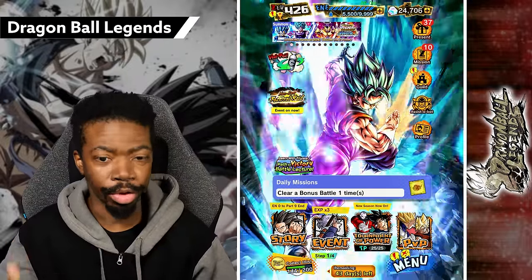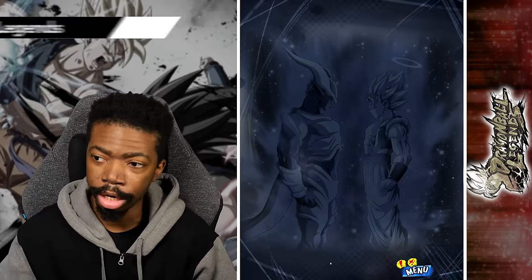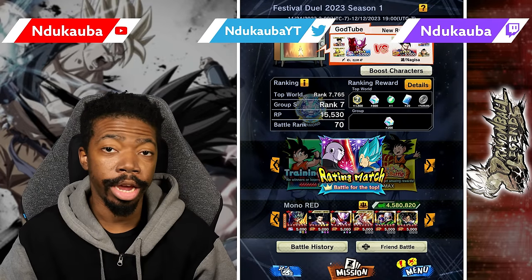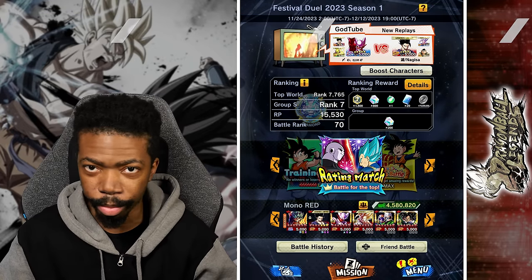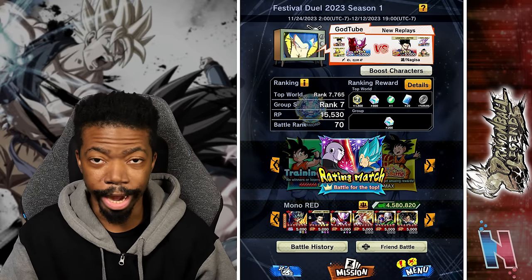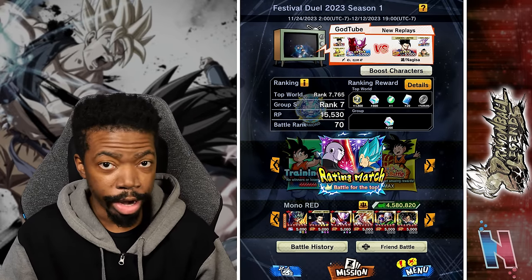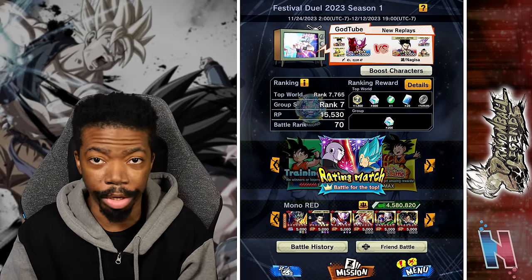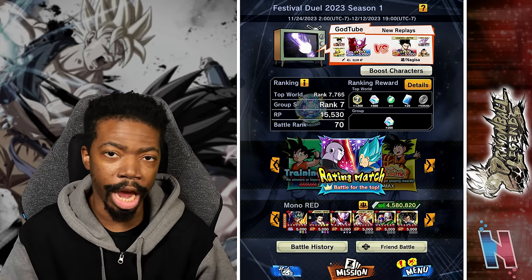We're gonna continue using the new units on different teams, so today we're gonna hop into PVP and we're gonna be using the new LF transforming Beast Gohan on a mono red team. And this isn't just like a mono red with a tag unit — this is a pure red team, pure mono red. This is gonna be very interesting because obviously we have one very glaring weakness, but hopefully we'll be able to make it work.